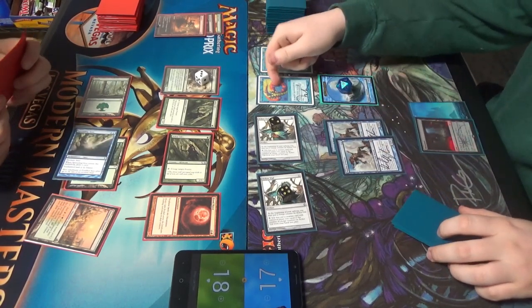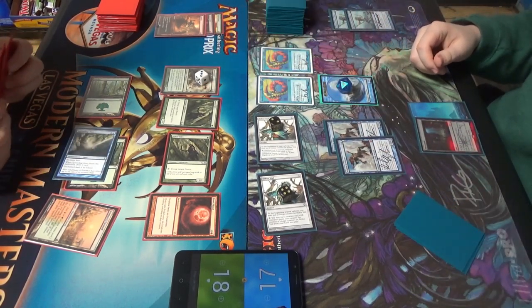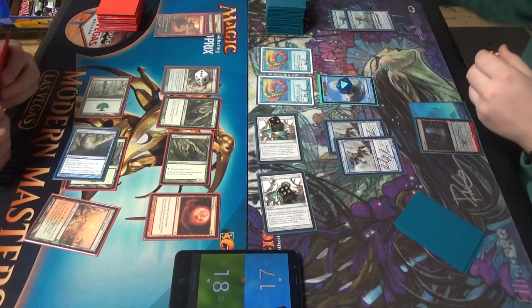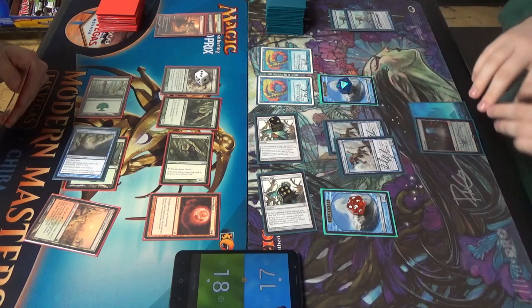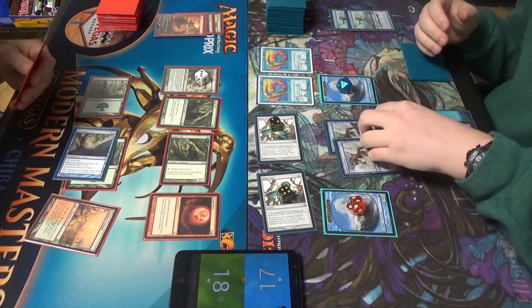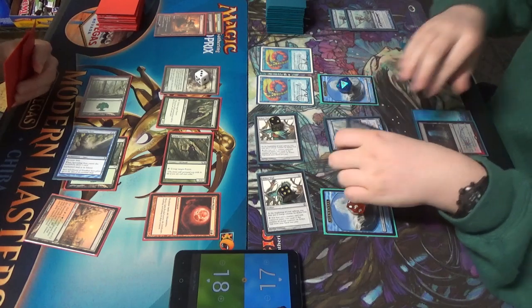Pretty good. One, two, three, four, five, six, seven — we have seven non-hasty elementals. You have a second elemental token. Chris got them for me. He goes, hey Chris, I really need these. I can't find any — no one has them. He's like, okay, Nikachu.